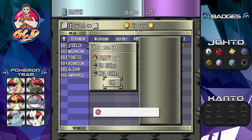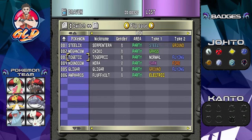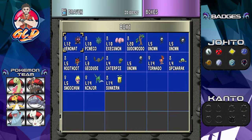We need to trade for some Pokemon. Let's go right into the boxes. Box one — we need to trade for some Pokemon that are current to the actual game.